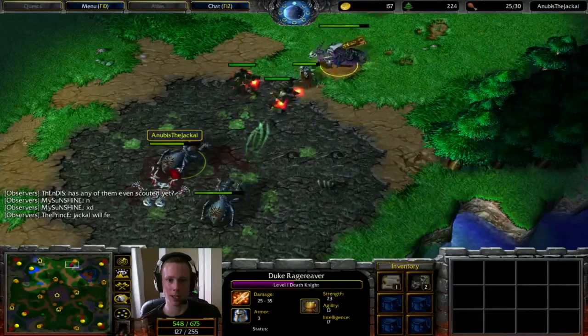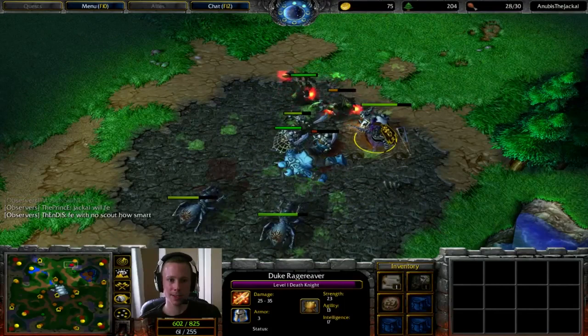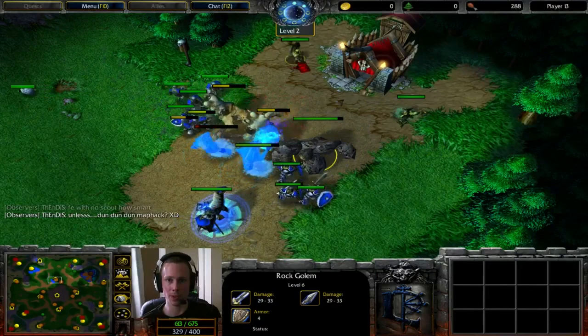The Blight here helps out Anubis when it comes to healing up his Fiends, because they will heal up four times as fast while standing on Blight. He just needs to buy a bit more time into another Skeleton Rod. This Creep Camp is pretty easy. Meanwhile, Firelord is going to be carrying on the creep.